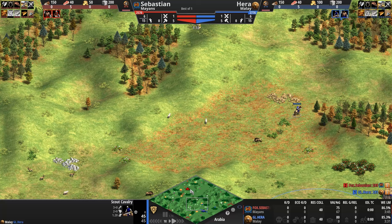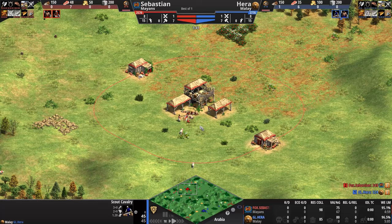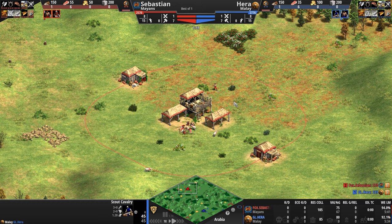Why don't we take a look at the civ matchup we are going to be watching today. The Mayans are a civilization that pushes its players towards archer units. Their skirmishers can be upgraded to throw a second, albeit weaker projectile, and their foot archers — except for those skirmishers — become progressively cheaper as the game goes on, all the way up to 30% cheaper in Imperial Age.